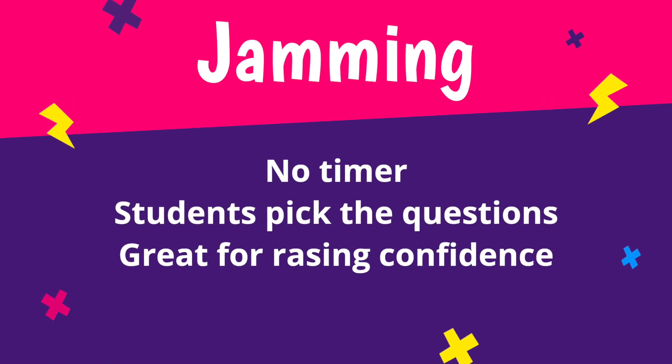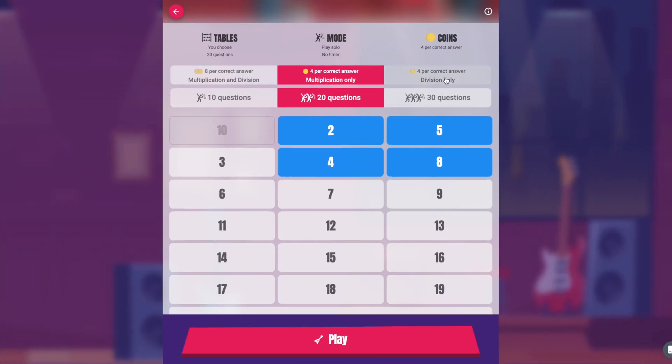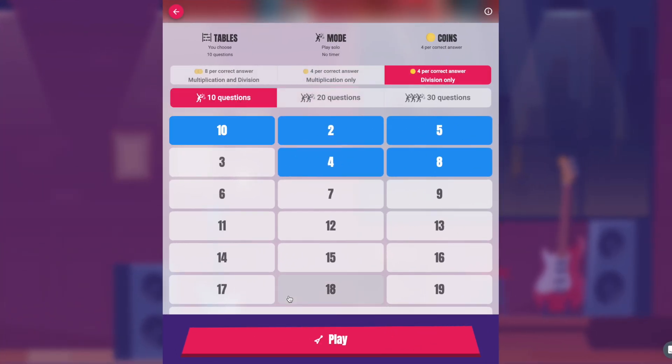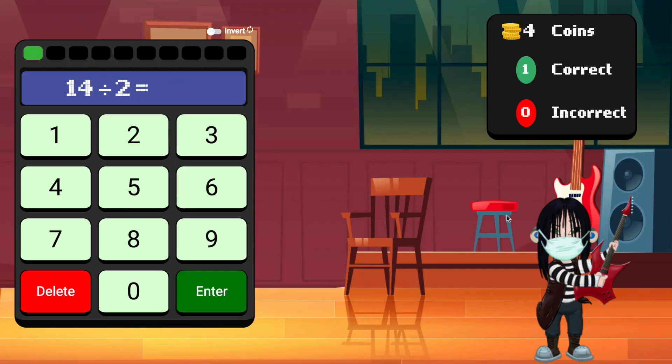Jamming. Our only timer-free game, jamming gives players the choice over the tables they practice and whether to include multiplication, division or both. It's perfect for building up confidence on the tables of your choice at your own pace.